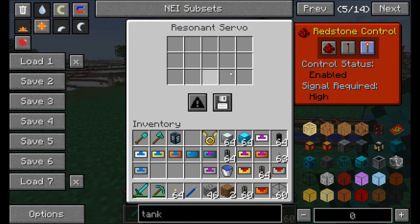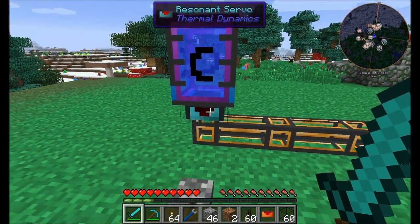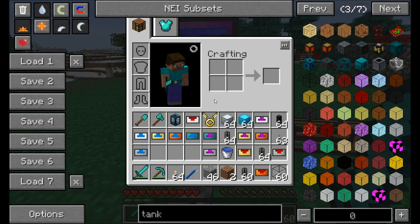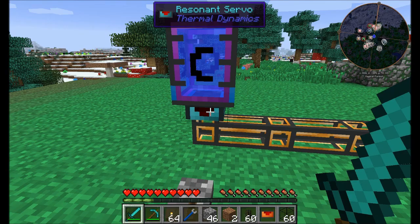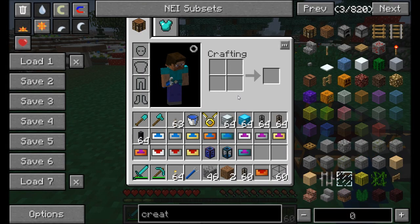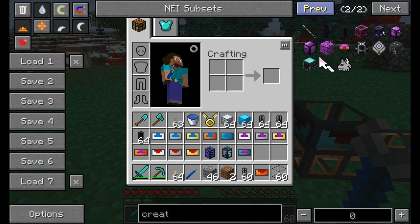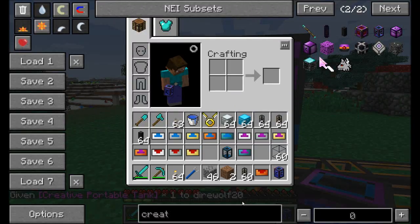You also get more filtering options at higher tiers and redstone control on the higher versions. Liquid transfer isn't nearly as complicated as item transfer, but you do get better transfer rates. Now if you try to pump something like lava through a temperate fluid duct, you'll run into trouble — it starts smoking and bad things happen. Eventually it breaks and explodes.